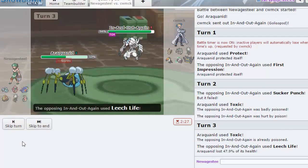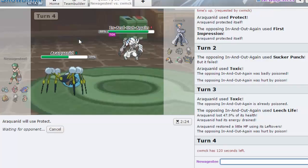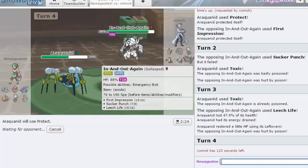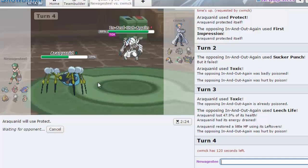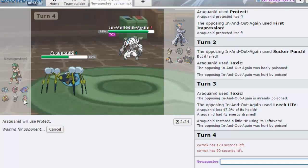Well that was a funny turn — Toxic and Protect on Araquanid putting in the work. He stayed in. Oh my gosh, that did a lot — that is ridiculous. Why did that do so much? He's not even Life Orb. He just straight up did a lot for no reason. I don't care if he switches out because that just gives me two turns of leftovers. I don't really have a switch in for this on my team — maybe Garchomp, but it's not really gonna do anything in return. Gliscopod's defense is pretty good too.